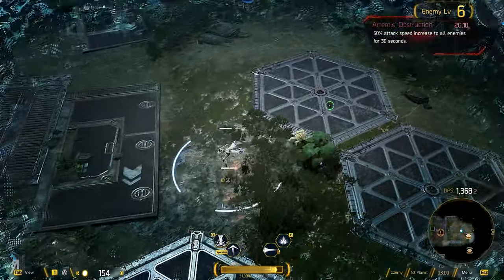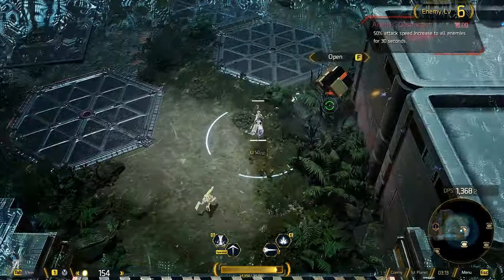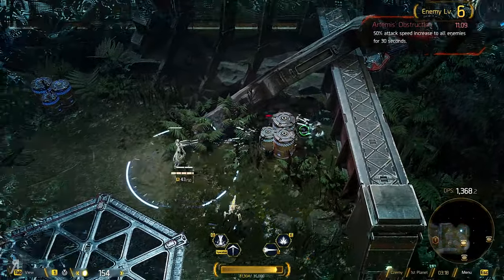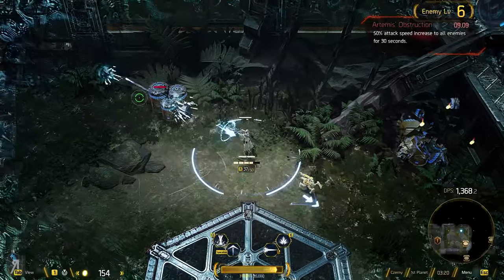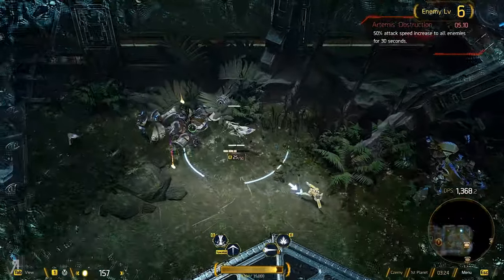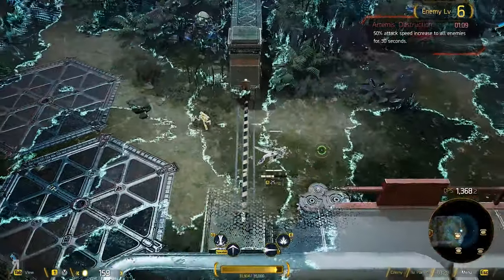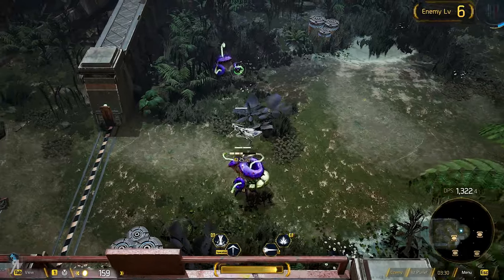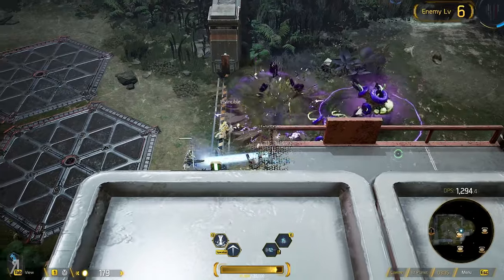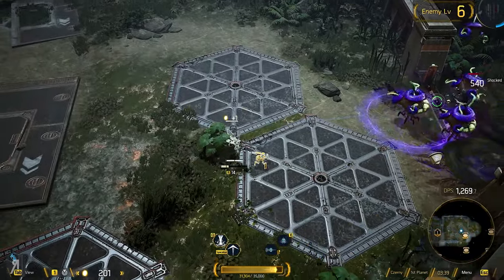As you can see, there's also a certain system where enemies become intermittently more powerful sometimes. You can see here that's Artemis' obstruction coming in and potentially making enemies very, very powerful for 30 seconds. Thankfully, I was not actually in any kind of battle, so I didn't really need to worry about that.